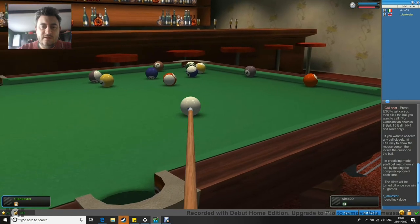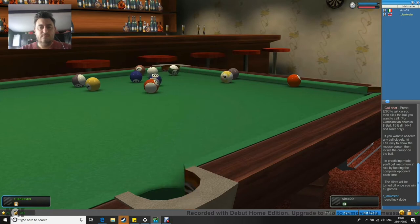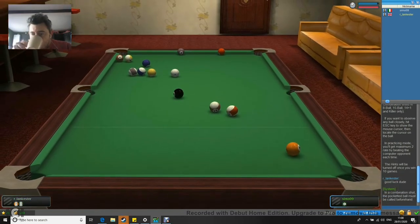Let's try and sink some of these here. If I can sink any shot — what a lucky shot that was by me there! In a combination shot, the pocketed ball must be called beforehand. So because I put a different ball to the one I hit, basically means I can't have another go.